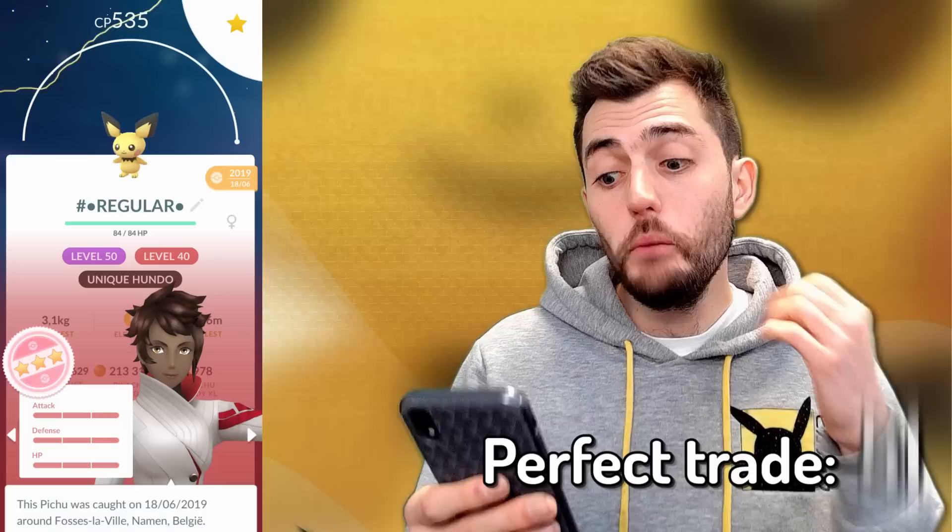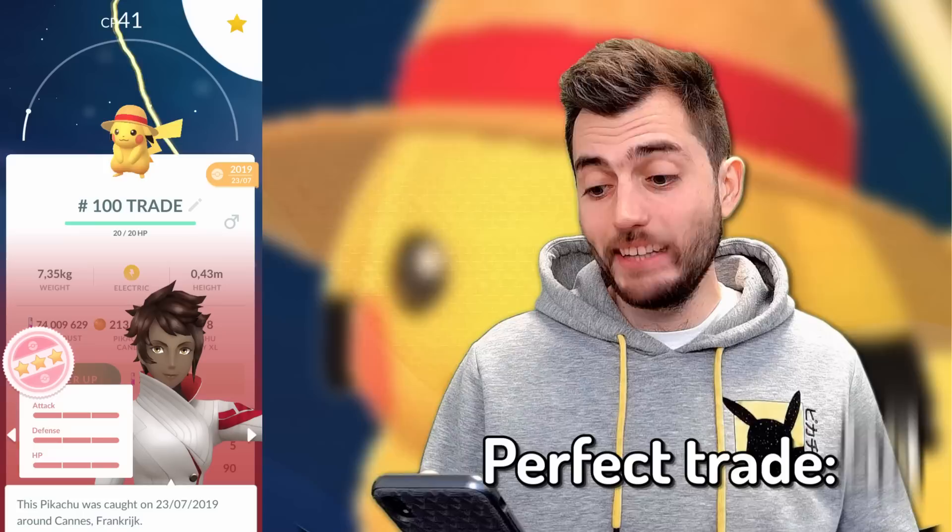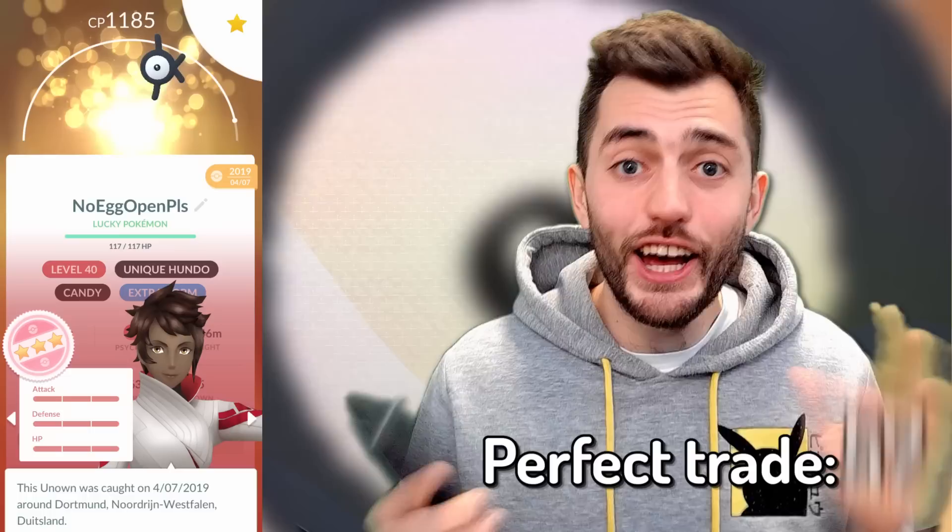Marill. I got this one from Anne — it's from Pokémon Safari Zone Dortmund back in 2019. Pretty cool. Pikachu with the lovey hat, another Pikachu, Elekid — again baby hundos. Love it.